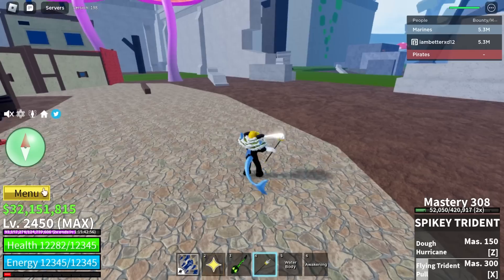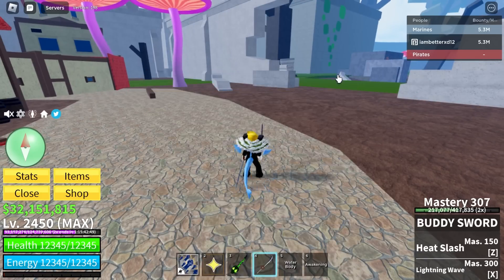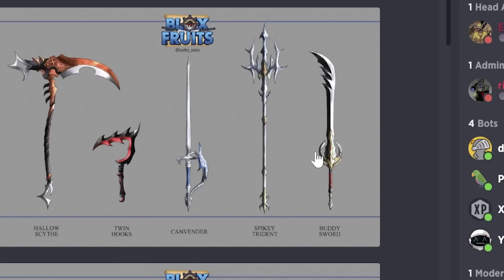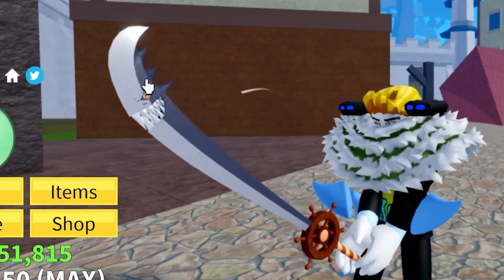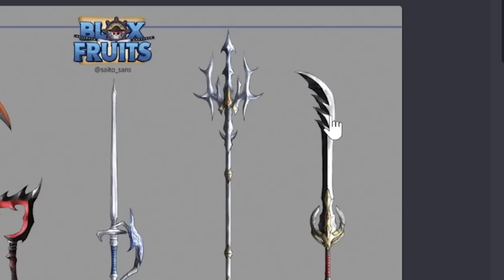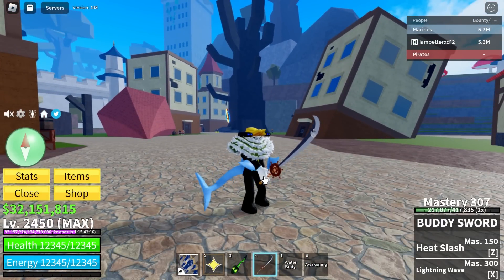And the last sword - buddy sword. Buddy - the difference isn't much. There are spikes up here and there's a wheel here - not a wheel, a driving thing, whatever that is. They removed the wheel or circle thing. But yeah, there's spikes up here, there's a little difference. I just realized - this is an eye with a mouth! There's no eye or mouth on the old one. Okay, well that's basically every single sword that will be reworked. See you guys at update 20. Bye!